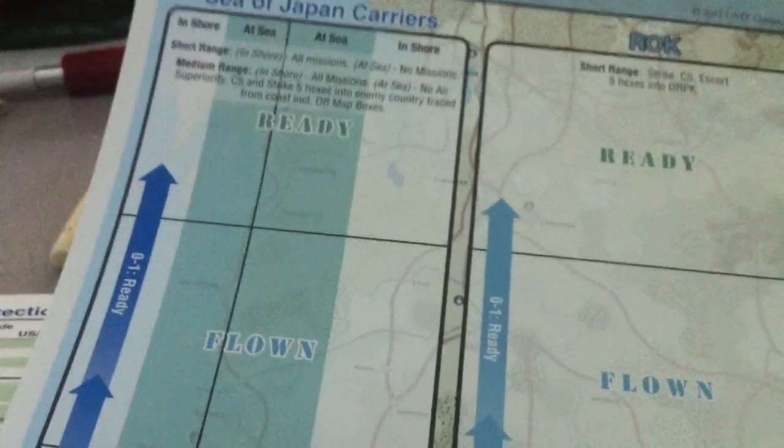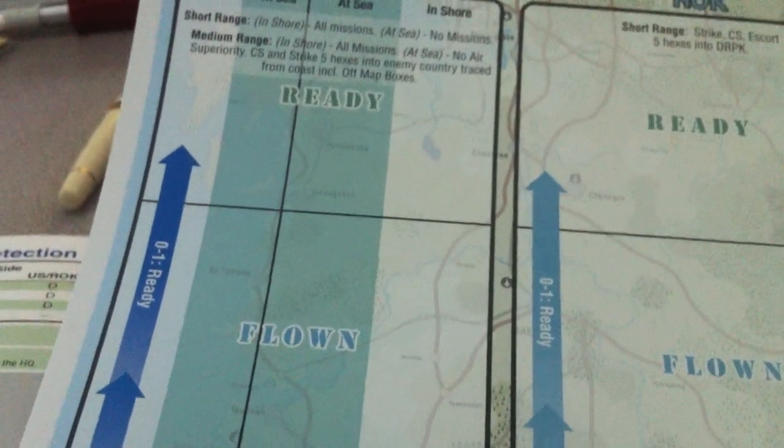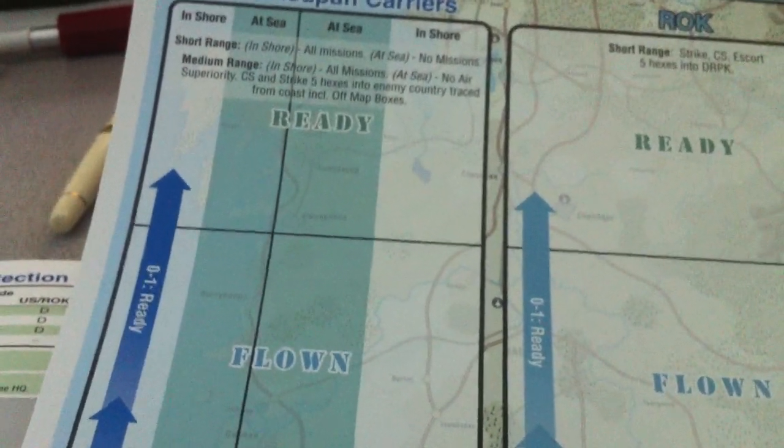This is a set of tables for aircraft by the looks of it — Sea of Japan carriers on one side for ROC and Japan, and on the other side we've got Russian and PRC, plus Yellow Sea carriers, et cetera. We can see they're in either aborted, flown, or ready status. Unfortunately nothing on the flip side, which would be a bit of a challenge if there was.